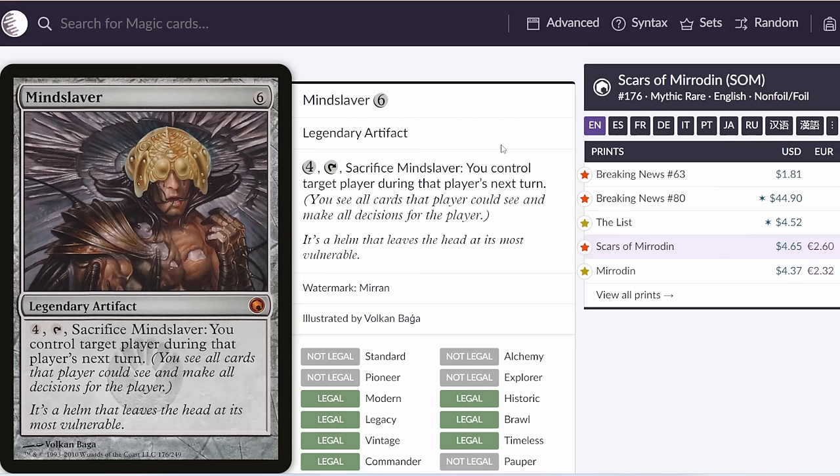Next up, we've got Mindslaver — another really iconic card, legal in Historic but not Explorer. The only place I really see this seeing play is in the wishboard of Karn decks, and obviously Karn is banned in Explorer. If you're running Monogreen Devotion, this is an option in your Karn wishboard. Having said that, if you've got access to ten mana, you already have a lot of really good options — Portal to Phyrexia, Cityscape Leveler, and particularly Atraxa's Memorial will just win you the game. I'm not sure there are many spots where Memorial won't win and Mindslaver will. The space is already quite tight in the wish board so I wouldn't be surprised if this doesn't see play in Monogreen Devotion, but it's an option to consider.